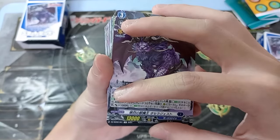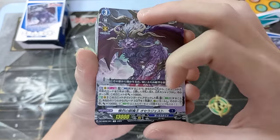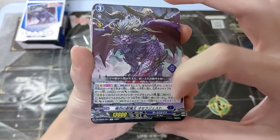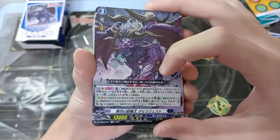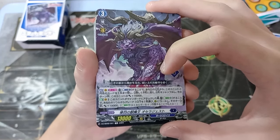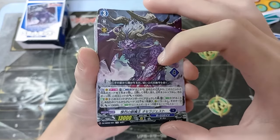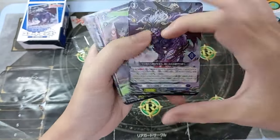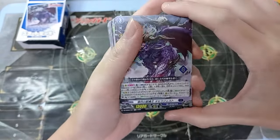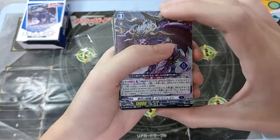The second skill is an auto Vanguard regular skill: when this unit attacks, you energy blast four. If you energy blast four, you choose one grade three or less card from your soul and call it to a rear guard circle, and during this turn it gets plus 10K. That's about what he does, which means you can do at least a minimum of four attacks. So that's very interesting.